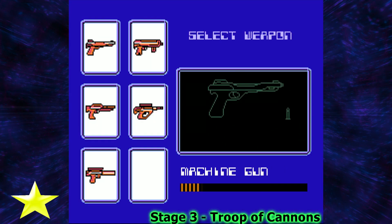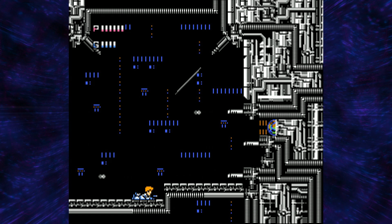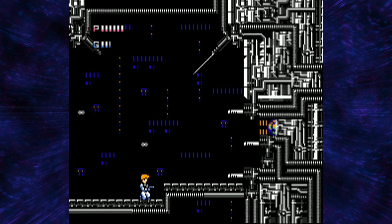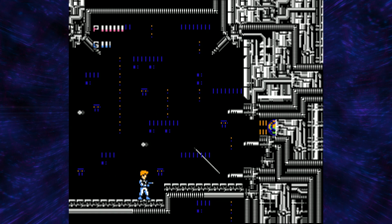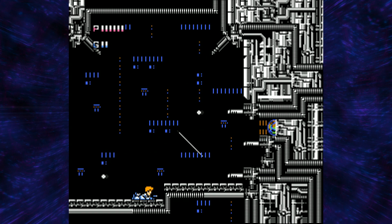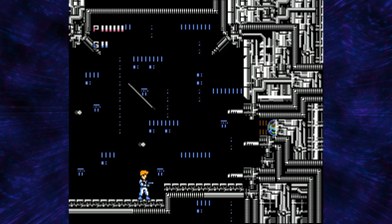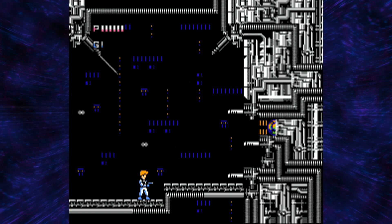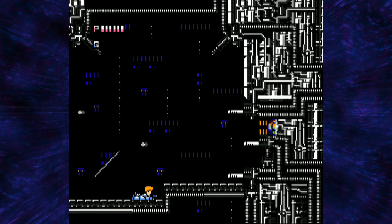The next boss is this troop of cannons. We're going to use our laser gun, but we're also going to play this safe. It just follows the same pattern with shooting the bullets, and then there's the lasers that shoot diagonally. Just wait for an opening that you know is hopefully not going to get you shot, then jump and take aim for the core. Shoot the core enough and we move on. It's your standard wall turret core boss.